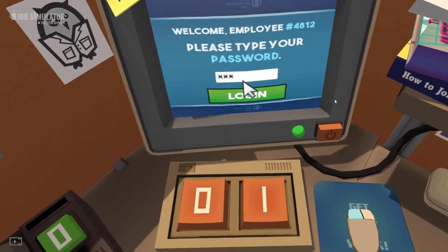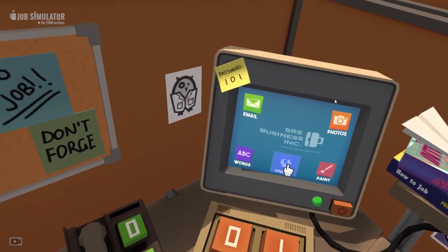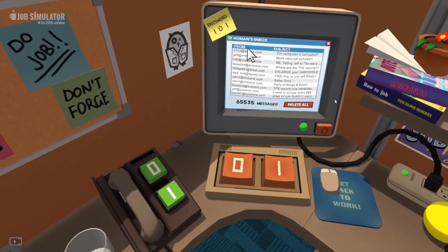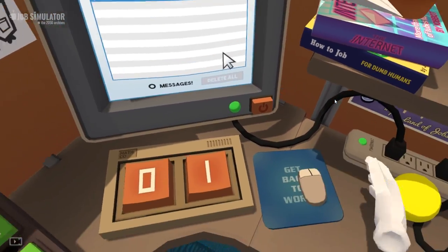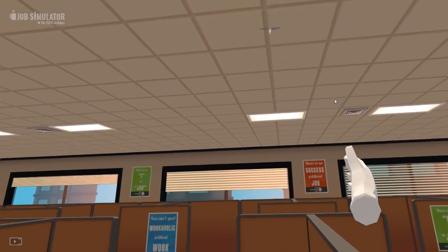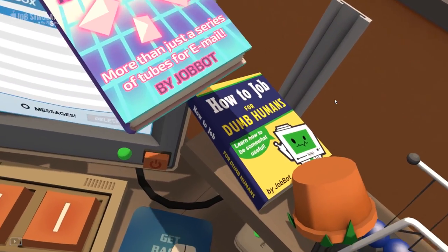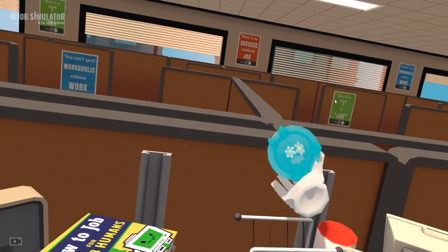Log in - there we go, excellent! 'Email was an inefficient form of communication popularized...' 50,000, 60,000 messages - I've got to delete all the email! It's inefficient. The freedom of inbox zero! What a throw! What we got here? 'The internet - more than just a series of tubes.' 'How to job for dumb humans' - that one might come in handy, I'll put that one on top.